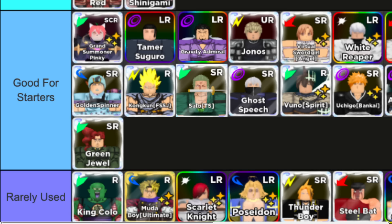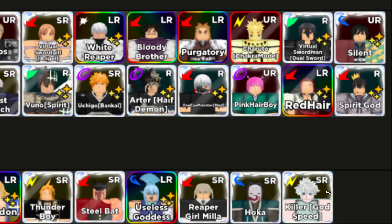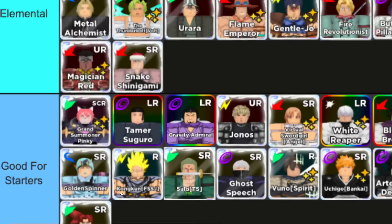First up we have two sections here — the Rarely Used section. These are units I kind of would recommend avoiding. They're just not really worth it to grind for. We have King Piccolo, we have Dio, we have Scarlet Knight Poseidon — these are the unevolved versions — Thunderboy, Steel Bat, Aqua Reaper, Haku, and Killua SR Evo. These units are not that great for infinite mode.